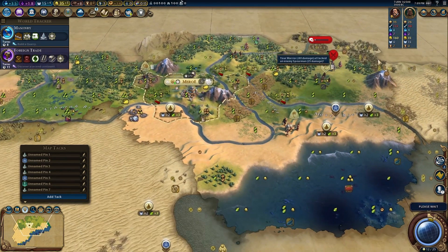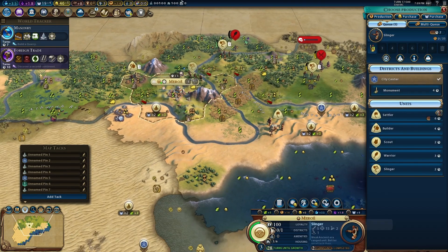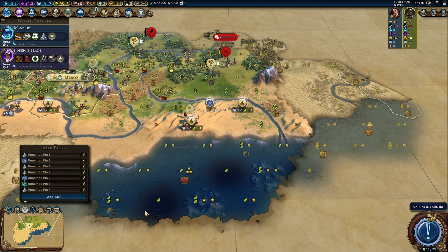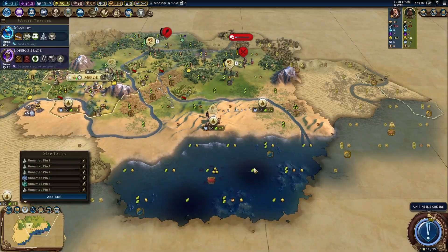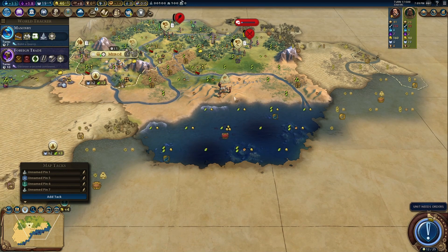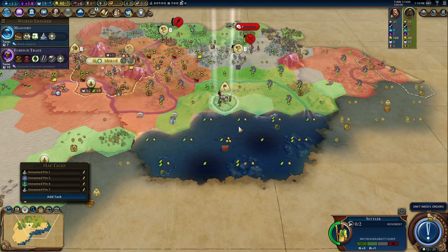I'll be getting my unique archer after this. I think I need one more slinger, and then I'm going to rethink this. Down here with a harbor here — this is an excellent Mausoleum of Halicarnassus city. But actually, I think I should settle in place right there where my settler is right now. I'm out of range for this guy.